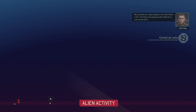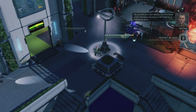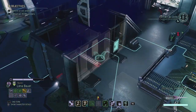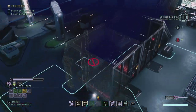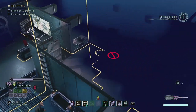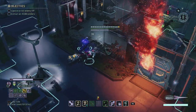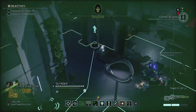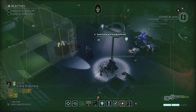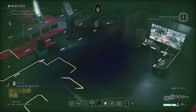We just picked up a unique signature — one of the Chosen is here. That's only going to make trouble for us until we deal with it. But we did kill three enemies already, which means there are only four more enemies aside from the Chosen himself. Meaning we could rush in, grab the VIP, and move to over here — the extraction point — in 11 turns. We have plenty of turns.